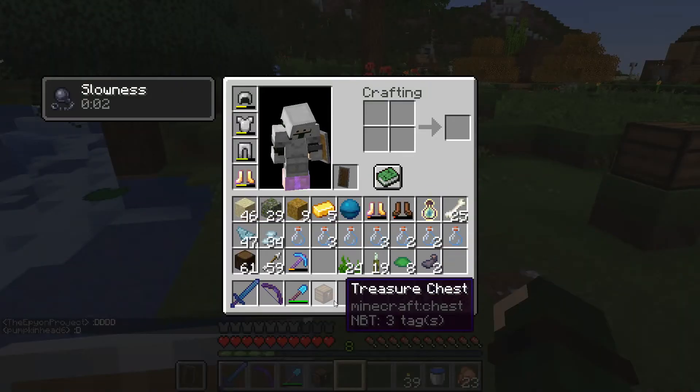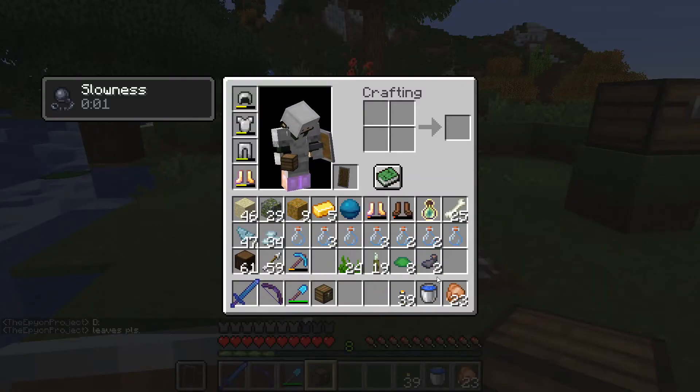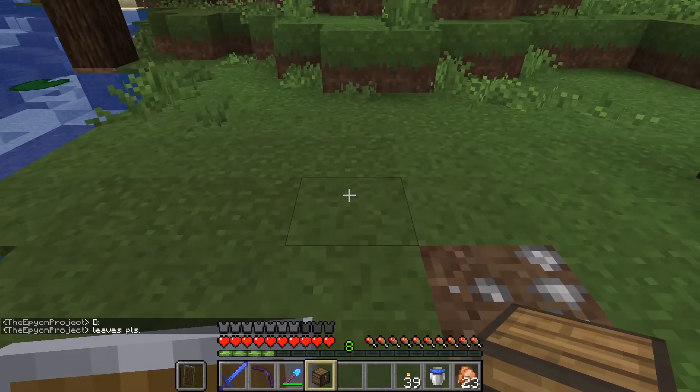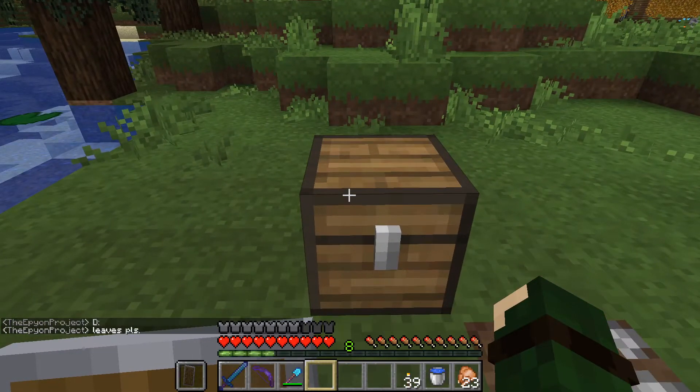This is also something really cool you can get when you're digging sand — it's called a treasure chest. And I wanted to save this one. I've actually opened one up and I got a heart of the sea, which is really cool. But I hear you can get some real nice stuff in this one, so I wanted to save this for you. Let's see what we got.